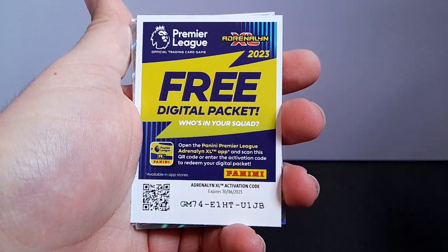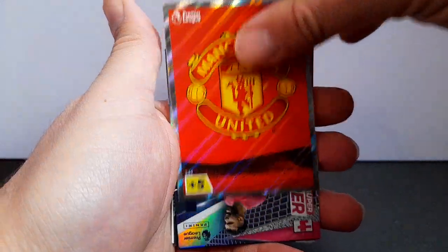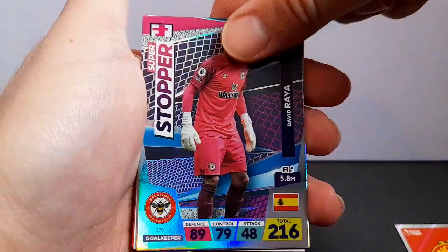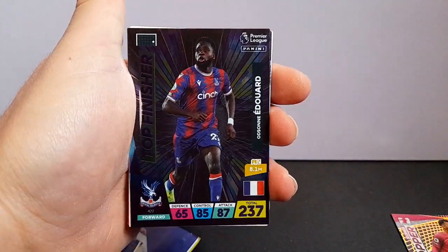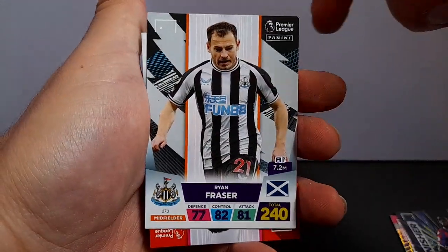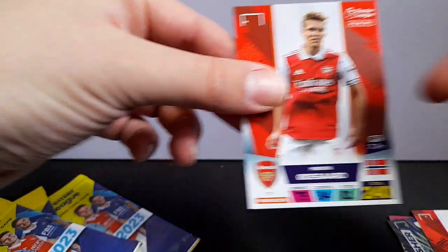That's the code card if anyone's collecting. Manchester United badge, super stopper, top finishers — so it doesn't look like we're getting a world-class card in this pack. Then the base cards: you've got Fraser, Harry Maguire, and Odegaard. That's a few Arsenal cards.